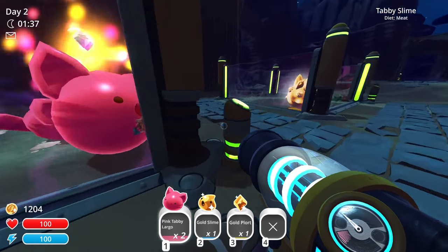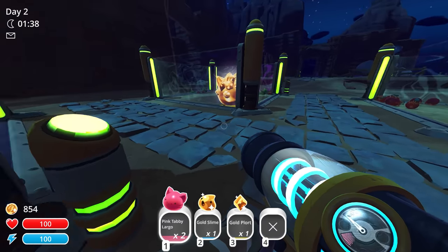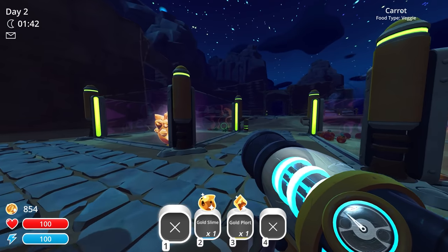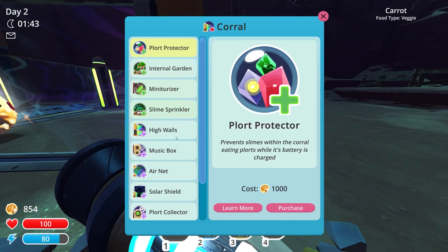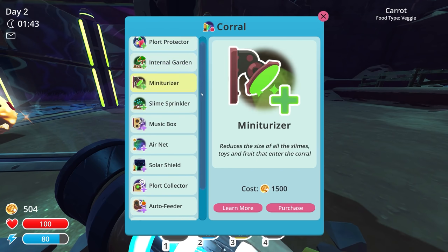We have the money now — let's actually make these corrals tall. High walls. I guess we'll do the same thing over there for that. Just to make sure these guys do not escape. Let's do the same thing here — high walls. Internal garden, miniaturizer, reduces the size. I wonder what happens if we used a miniaturizer — would that make a Largo the size of a regular slime? I don't know, I'm very curious about that.